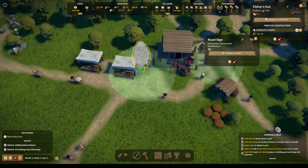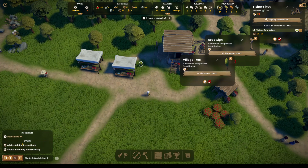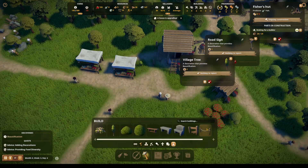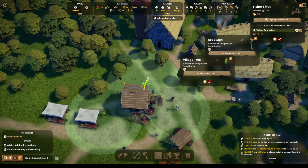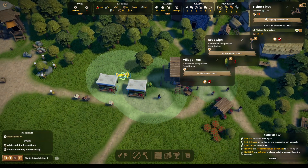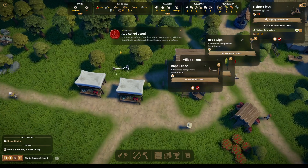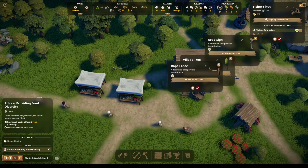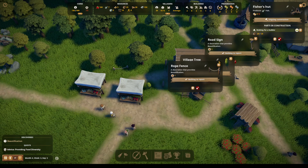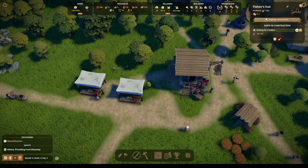Let's put a tree right here. And then a rope fence — where would we like to build a rope fence? Yeah, right there, why not! We followed the advice. We're still working on that food diversity thing — I thought we'd gotten it, but I think we need to do the pigs or the bread, which is what we're working on.